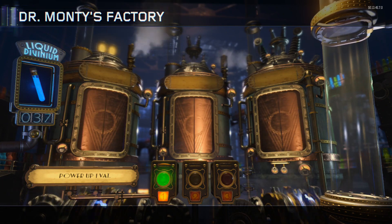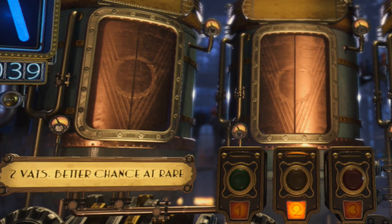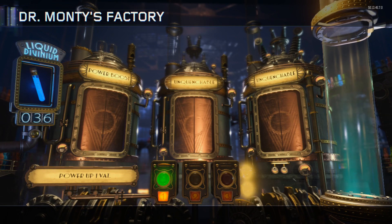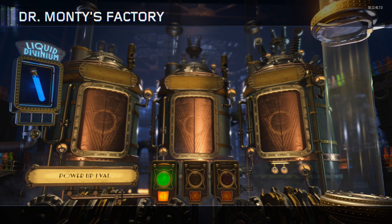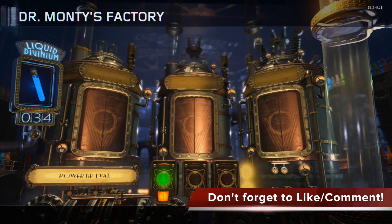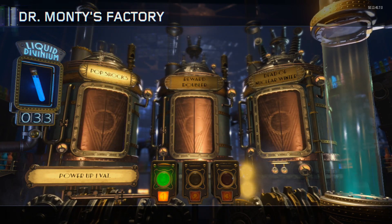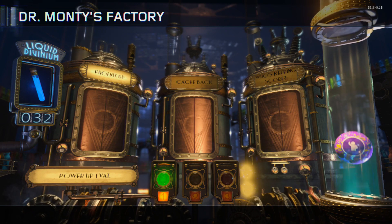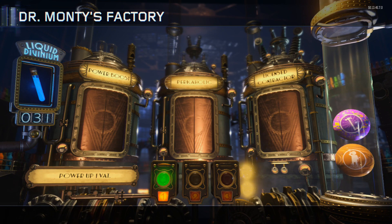So when you're in Dr. Monty's factory, you have the option of powering up with one vat, two vats, or three vats. If you look in the bottom left-hand corner, when you highlight over number one it says 'power up one vat' — nothing else. When you go over the second one it says 'two vats, better chance at rare.' So this gives you a better chance of getting rare gumballs. When you go to three vats, it says 'three vats, best chance at a rare gumball.' Nothing is mentioning about getting an ultra mega rare.